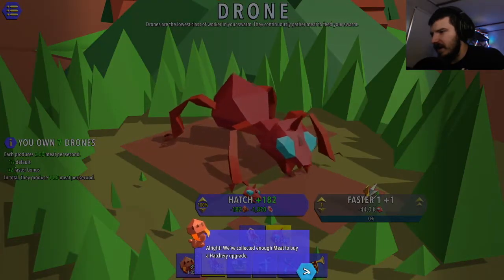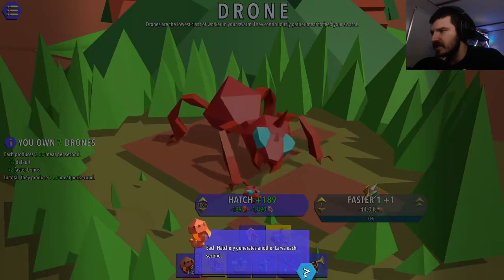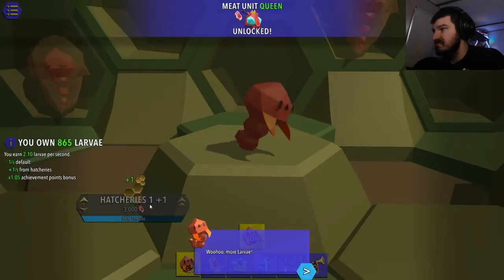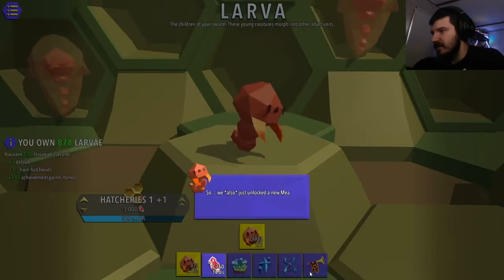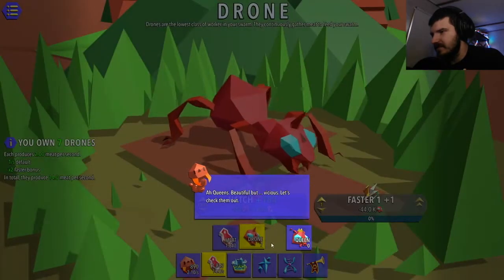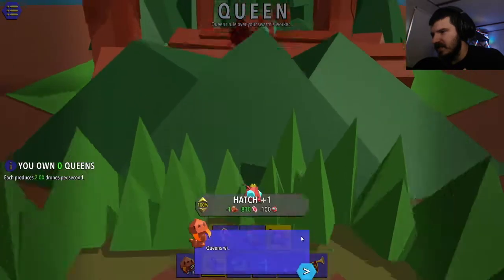We've collected enough meat to buy a hatchery upgrade. Each hatchery generates another larvae each second. Trade some of your meat for the upgrade. So we unlocked the queen, and I have 800 and some larvae. We also just unlocked a new meat unit. Head back to the meat screen to see it. Queens - beautiful but vicious. Let's check them out.